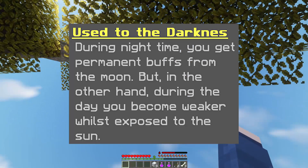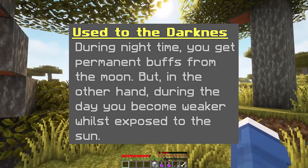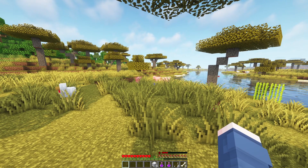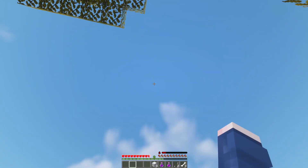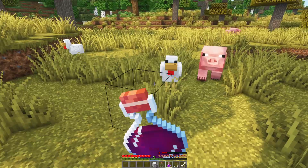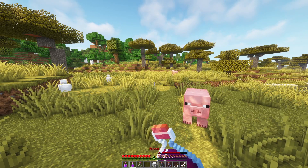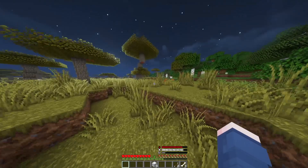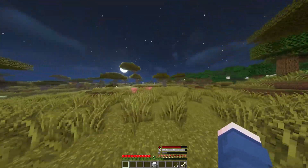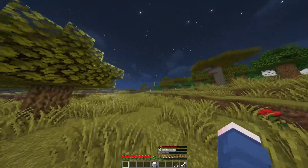Moving on to our next ability, you've got Used to the Darkness. During the night time you'll get permanent buffs from the moon, but during the daytime you'll become weaker whilst exposed to the sun — you'll also take damage, similar to how most mobs take fire damage in the daytime. The daytime debuffs include mining fatigue and slowness, but these are non-ticking, meaning after a three-second countdown once you're out of the sun they're removed. Your nighttime abilities are a massive speed boost of three and a jump boost of two, meaning combined with your dash you can become extraordinarily fast.